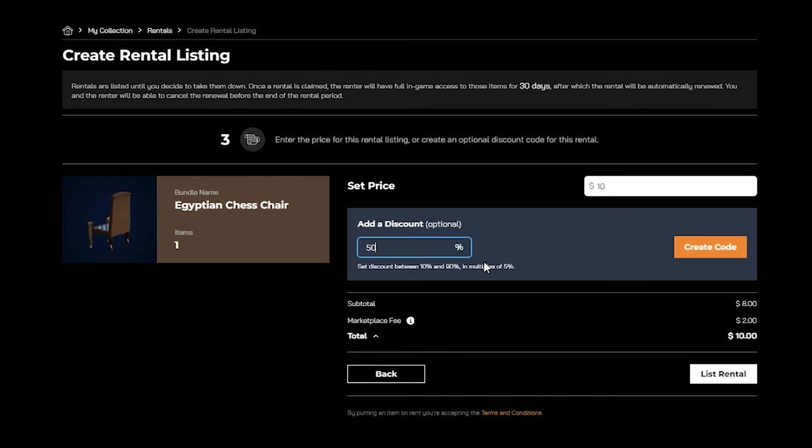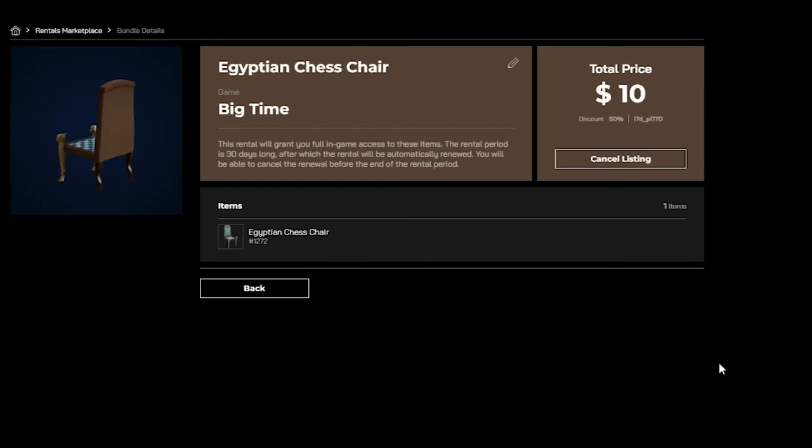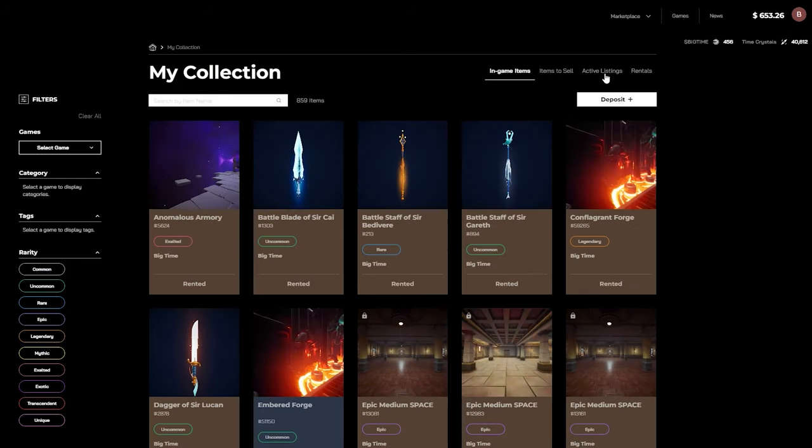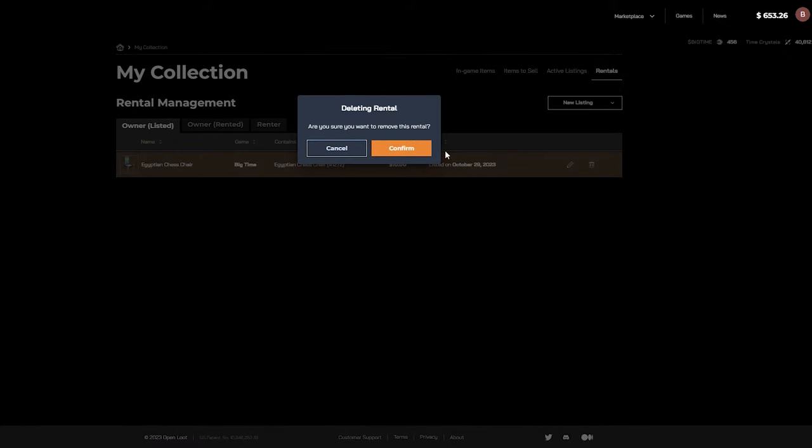You can customize this code to apply a discount between 10 and 90 percent, in multiples of five. Now that you have filled out everything, you can list the rental, and Big Time players will see it live on the marketplace. If you are not satisfied with your rental listing, you can go directly to My Collection and check your listed item, and click on either the pen or the trash can to modify or delete the listing entirely.